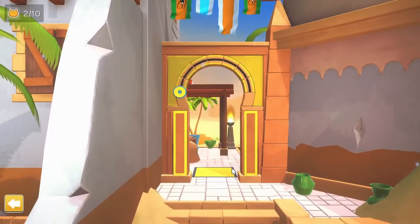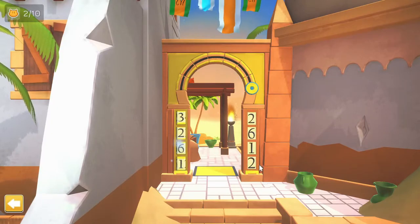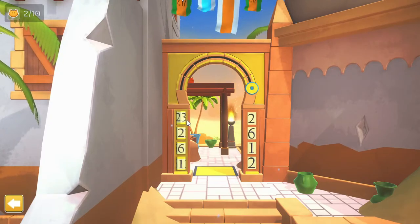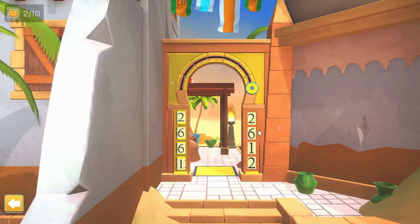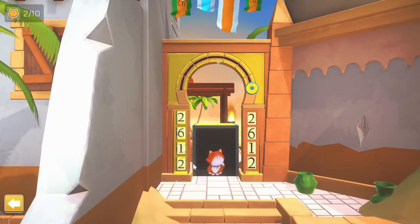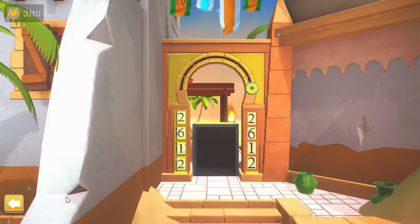It looks like we have a little puzzle. You can usually recognize the puzzles by this kind of yellow coloring. So let's try and use this — we have all these numbers, and some we can't change: 2612. I seem to recall this one being fairly simple. Last time I thought I had to find the code somewhere, but since it already shows over there, it's actually rather simple — you just have to write the same number. Found another kitty! We have three out of ten now.